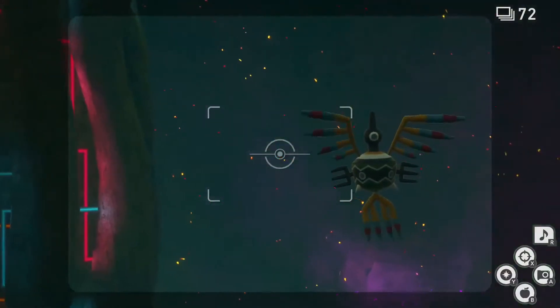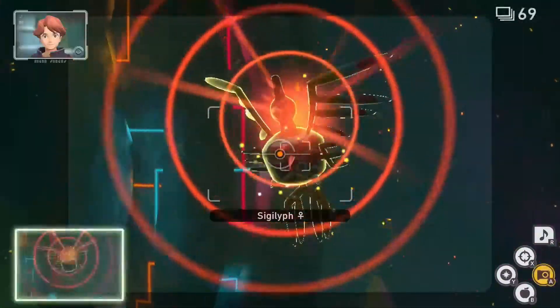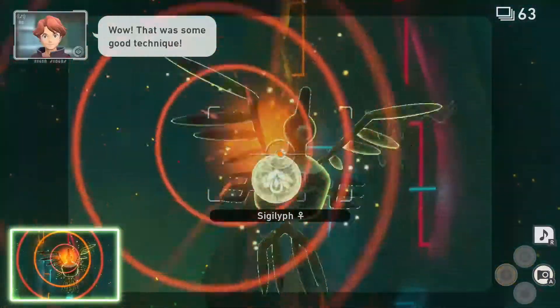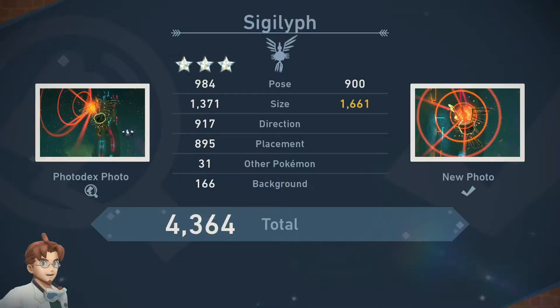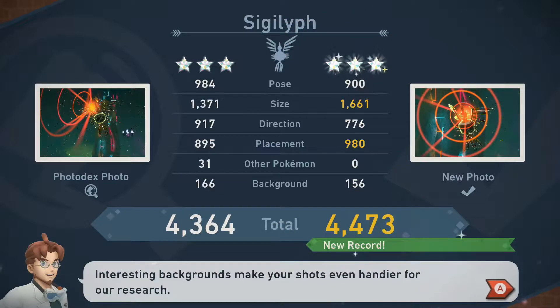For 3 star, follow the 2 star process again, only this time after the Sigilyph perks up it will begin shooting light from its eye. While Sigilyph is shooting light, empty your camera for the third diamond rank. It's important to mention that you don't want to hit the Sigilyph with an Illumina orb while it is shooting lights as this will prompt it to stop shooting lights immediately.